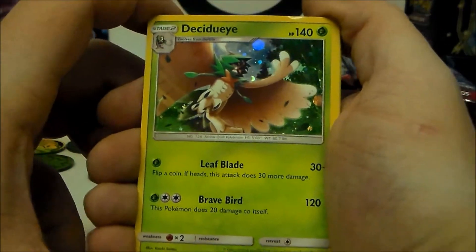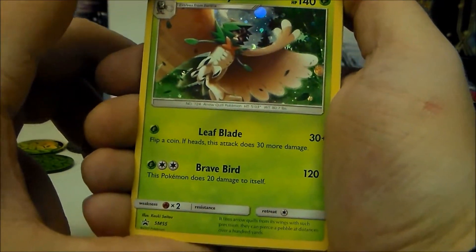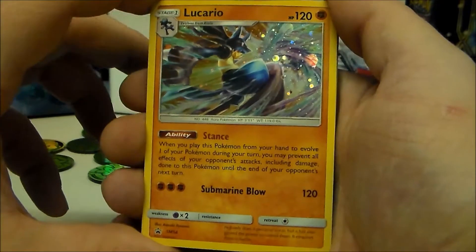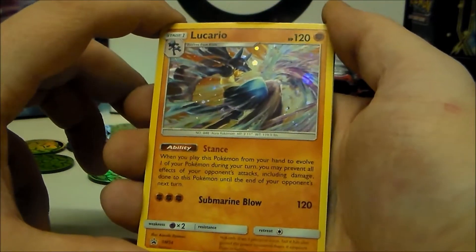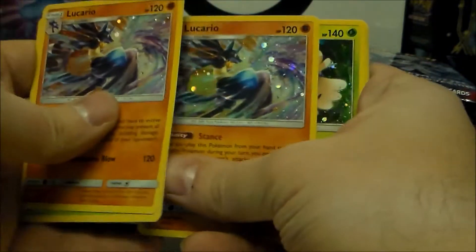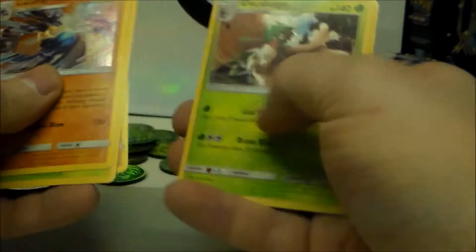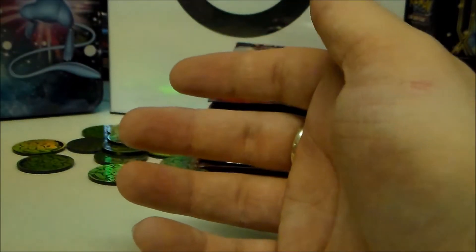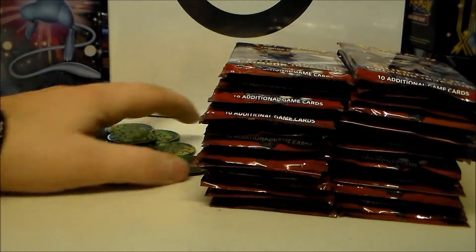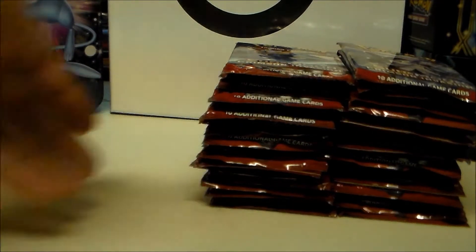Here we have the Decidueye promo — a nice little holo with Leaf Blade and Brave Bird. And that's the Lucario one. Out of the two, Lucario is my favorite. They're obviously all just the exact same, so we have a lot of Decidueye. We've got some code cards for the online game too, but what we came here for are the packs, so let's crack in.